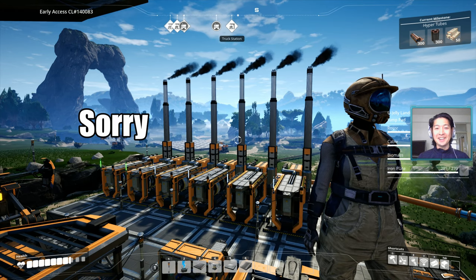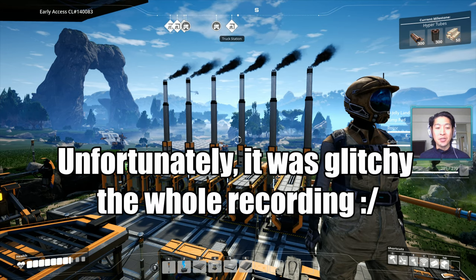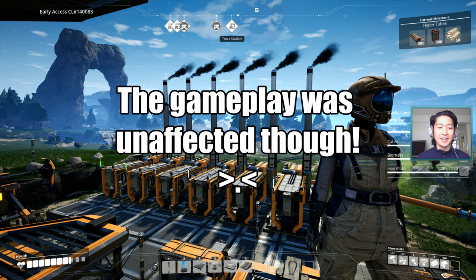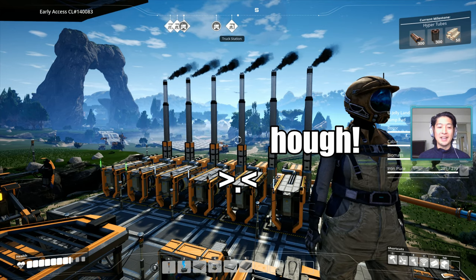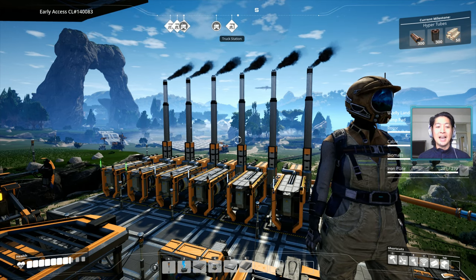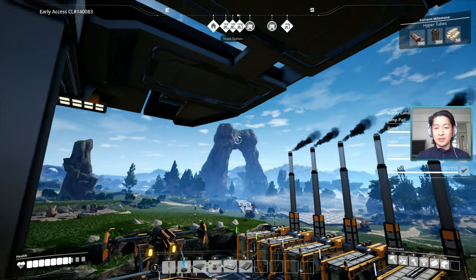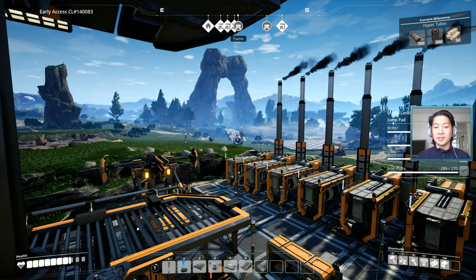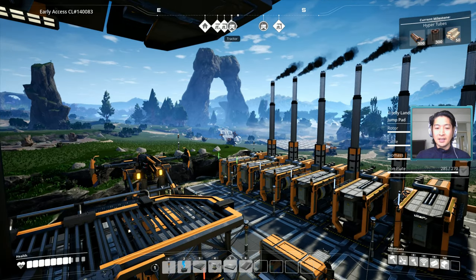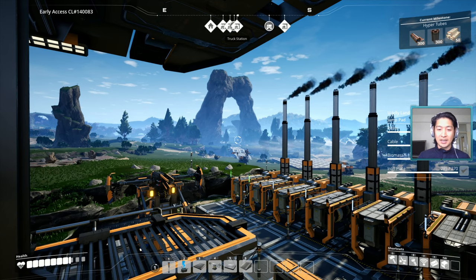Welcome back to another episode of the Satisfactory playthrough series — this is episode 23. We're moving right along; very exciting episode today. We are going to build a two-level transport highway for our tractors. Last episode we set up a single shortcut path underneath that giant arch, but we ran into problems trying to transport both coal and iron on those tractors because it's two different tractors sourcing from two different mines but using the same path, so they can run into each other.